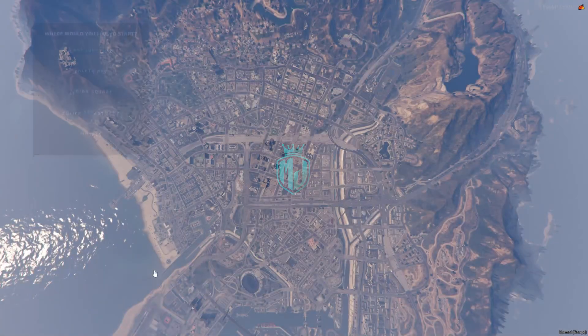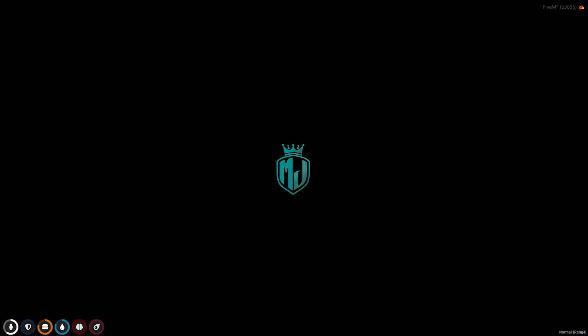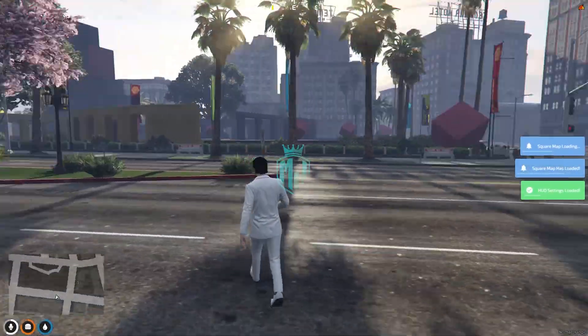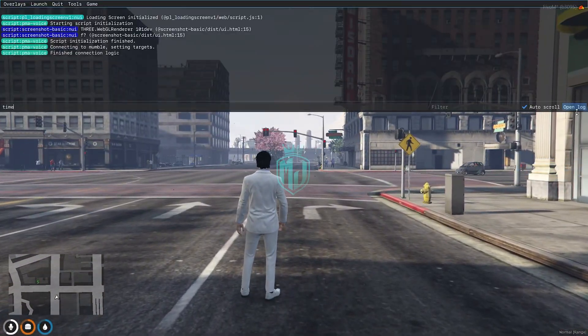We are back in the server now. We need to spawn at our last location at Legion Square. And here we go — as you can see, all these trees and lighting are set up right there.